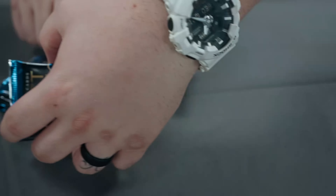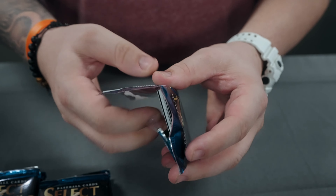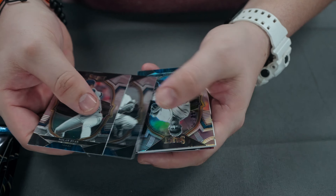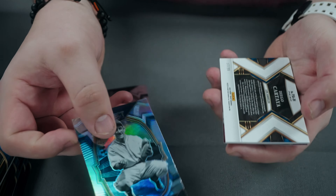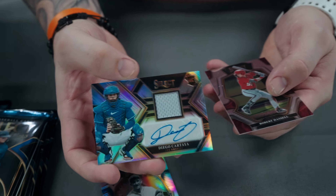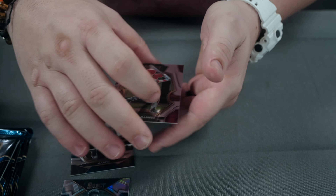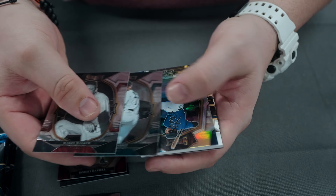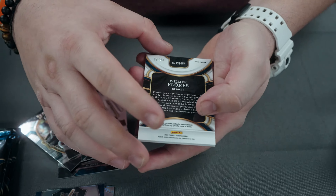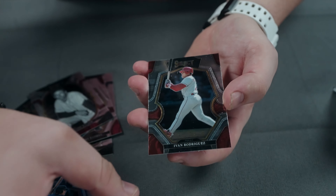There are a couple different one-of-ones we could hit — black finites, gold vinyls. Try and hit something really cool. So you got Nolan Ryan, Al Lopez, a silver Al Lopez. Gonna be a Diego Cartella, 37 of 99 — gonna be our first patch auto, that's pretty sweet, catcher for the Dodgers, starting us off. Robert Hassell, Harry Walker, Yuri Perez silver, Zach Vean, and then a Wilmer Flores 8 of 23 — pretty sweet, little cracked ice patch, pinstripe on the patch.